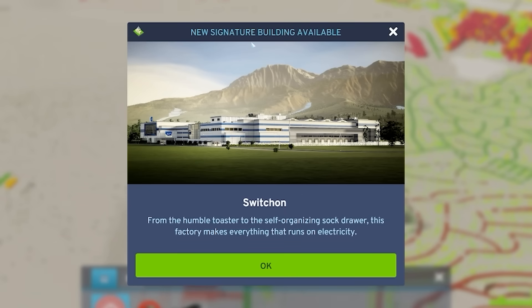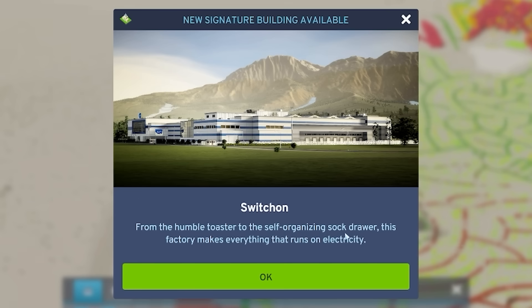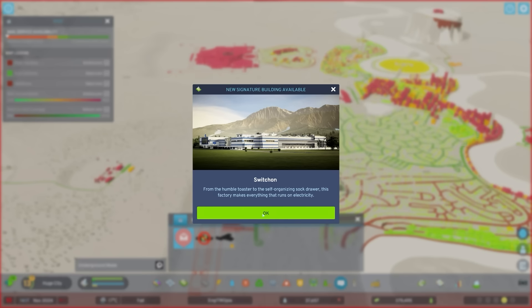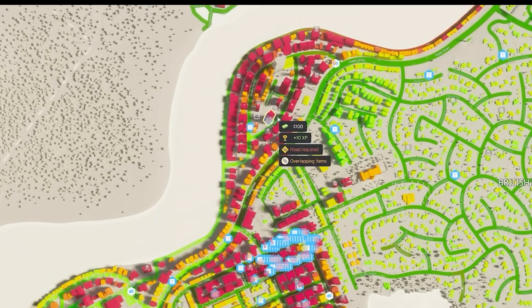For some reason, doing all that gained us a new signature building - from the humble toaster to the self-organizing sock drawer. I've got one of those at home. Literally just put socks however they go in the cupboard and when I come back they're all sorted and paired up. It's amazing. Been like that all my life. Anyway, I'm just going to go around and give everyone the gift of mail.